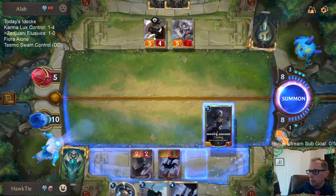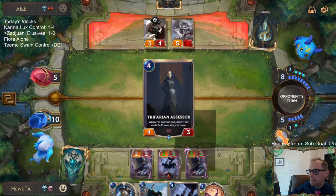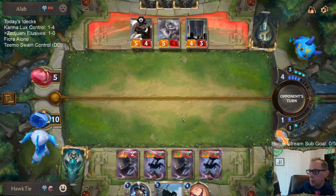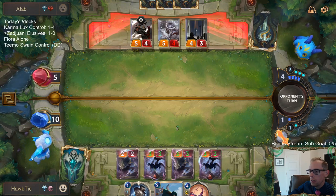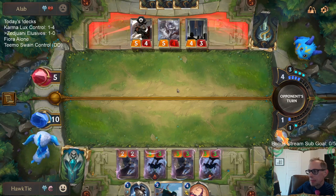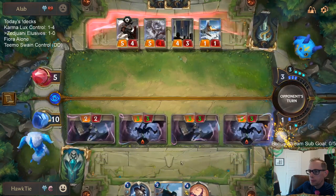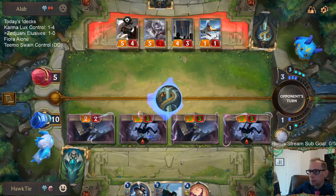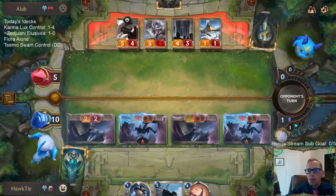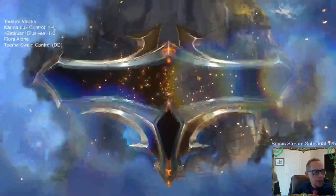They are at five. We should be good. I want to make sure we can win through Harsh Winds, so just go straight to attacks. Because they like Harsh Winds or Brittle Steel or whatever — I want to win through that. Play a couple more Elusives. And there we go, GG's! I was wanting to play around Harsh Winds, which worked out because that's what they had.